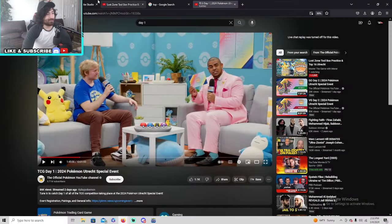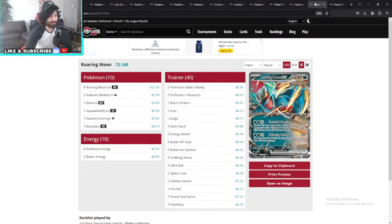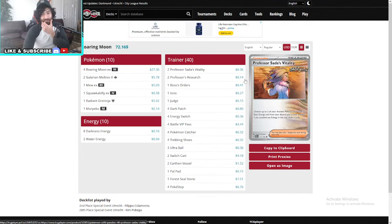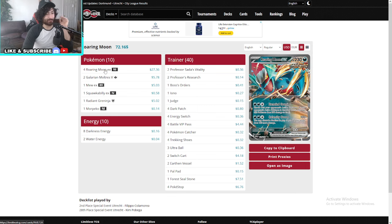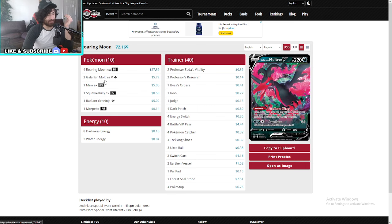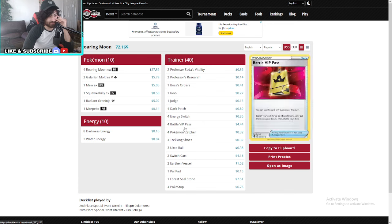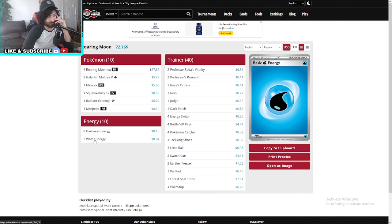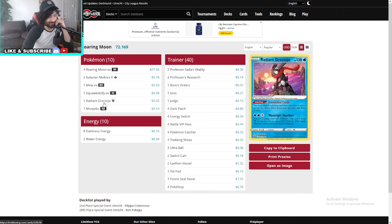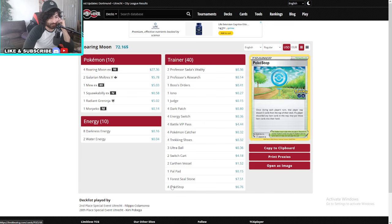Absolutely amazing, unbelievable deck guys — I cannot say more good things about this deck. We showcased it for you. Now let's finish up the top two. First is Roaring Moon by Filippo — pretty basic Roaring Moon, running 8 to 10 energies. He never actually activated Greninja — never seen him activate the Greninja, so I'm not sure what the water energy is there for. Just for two turns putting in two waters, that's the only way he could activate it. Pretty straightforward deck.